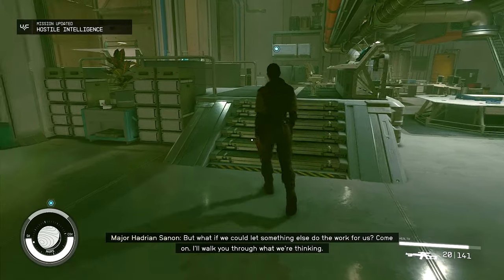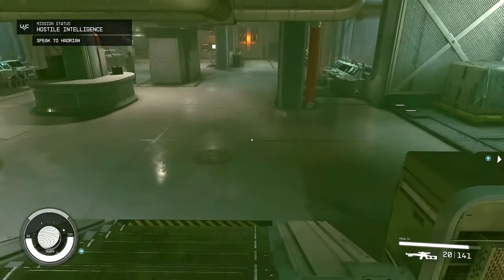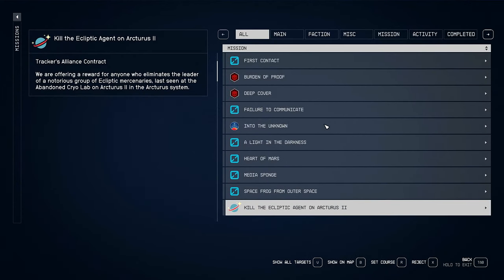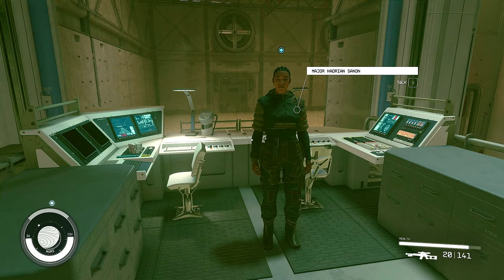Barrett was complaining about how cold it was during the cutscene so I was trying to read the text. Now we're on a new quest called Hostile Intelligence, so that means we finished up War Relics with Kaiser back. Hadrian's ready to share the plan to stop the terror morphs — sounds like we're heading for Londinian. Our quest now says: Hadrian says she has a plan for dealing with the terror morphs, I should follow her to find out more.